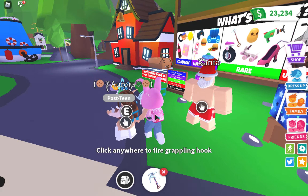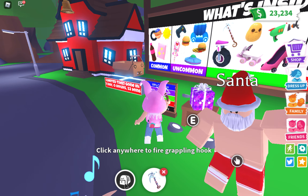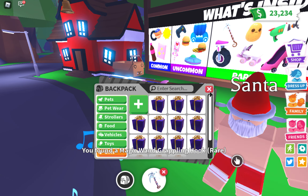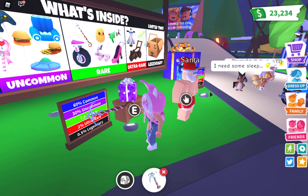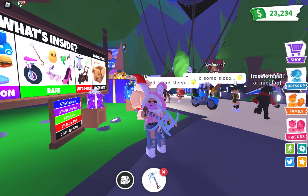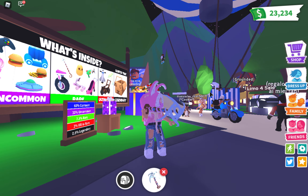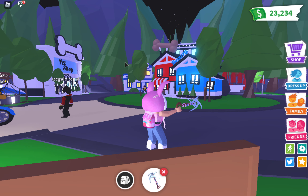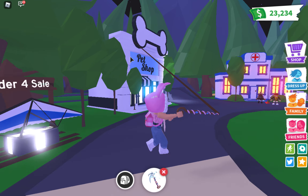Wow, what is this? We got - let's go to toys. We found a magic wand grappling hook. Rare! Let's see what it looks like. Whoa, it looks like a wizard staff. That looks so cool. Let's see how it works.